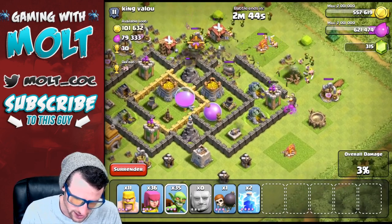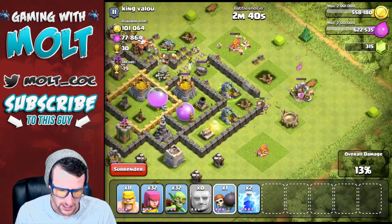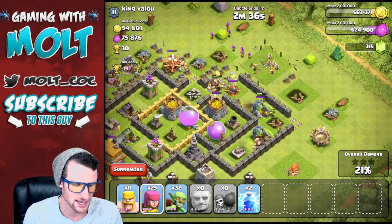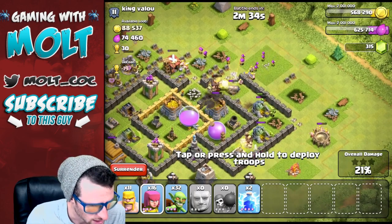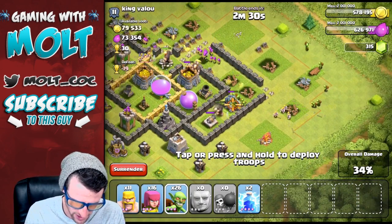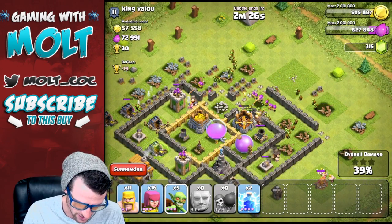We'll get our goblins spread out around the base. We'll drop off a couple of these guys right here, drop off one more wall breaker to help us get into the base. Hopefully we can get in pretty far. Sorry, I got a Skype notification that distracted me for a second, but we're gonna get the rest of our goblins in here.